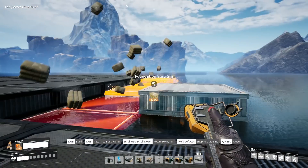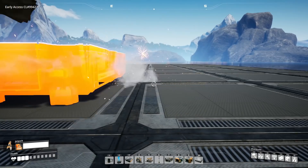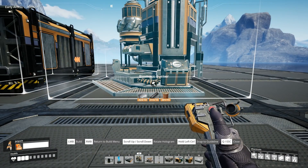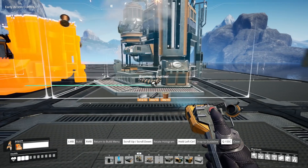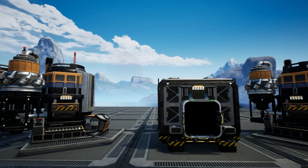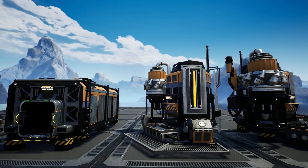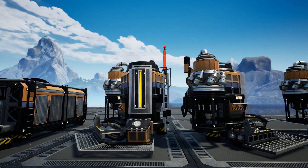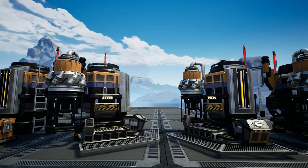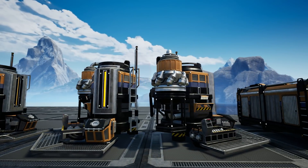First off, as always, we need to plan out the system by placing foundations and then putting a container at the end point, which is where you want to collect said biomass or biofuel to feed the generators. From here our generators will be placed either side, although for particularly large generator setups or chains it may be ideal to split the final row of conveyors so they enter containers equally. Here we have four generators equally spaced between two containers.